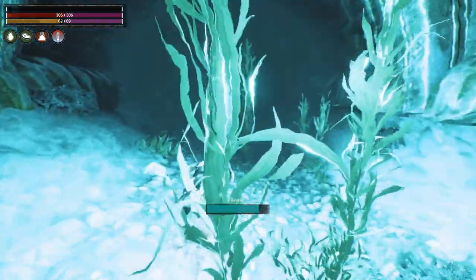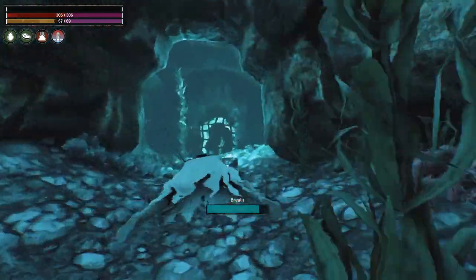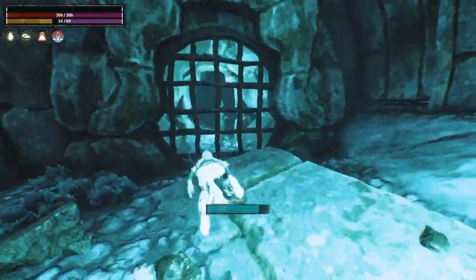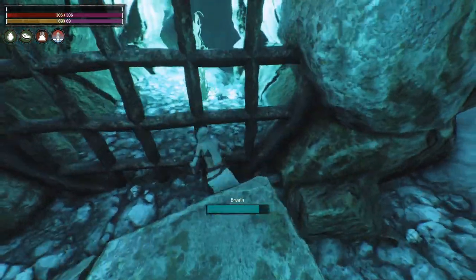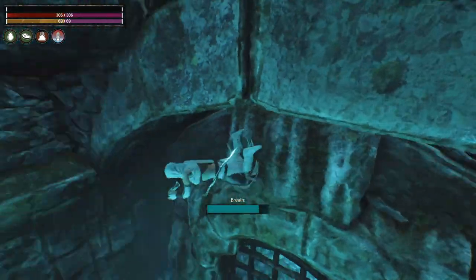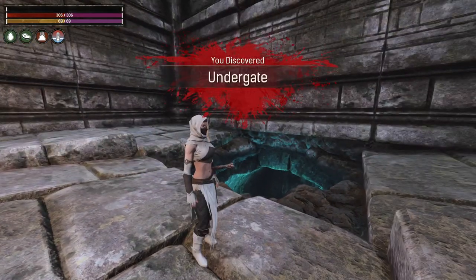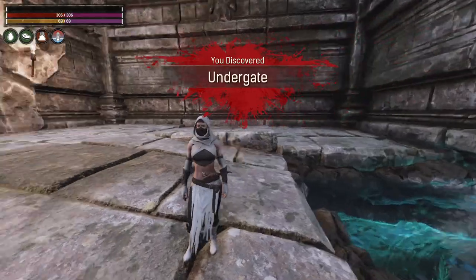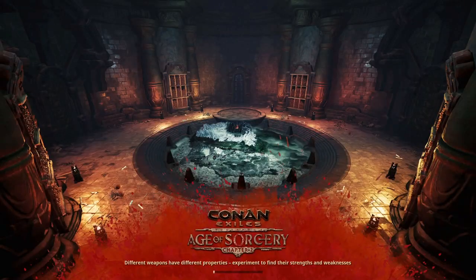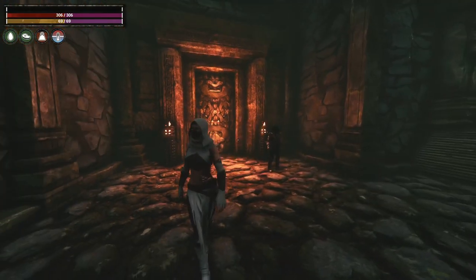So just head on in and up. And this is called the Undergate. All you need to do is go up to this door and this is going to put you right inside the keep.